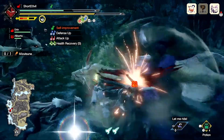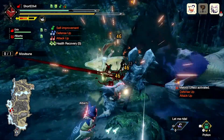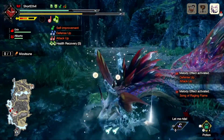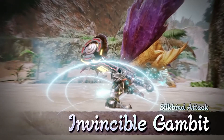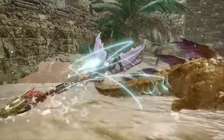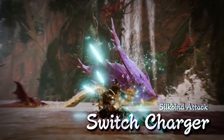The hunting horn has also been redone so that it is much easier to use than in World, and it looks like a ton of fun — you can basically breakdance right in front of the monster. Also, every weapon has at least 2 unique wirebug moves, and we know for sure that there are a few wirebug moves not in the demo. So when you get the full game, there are going to be some more moves in there that you have yet to use.